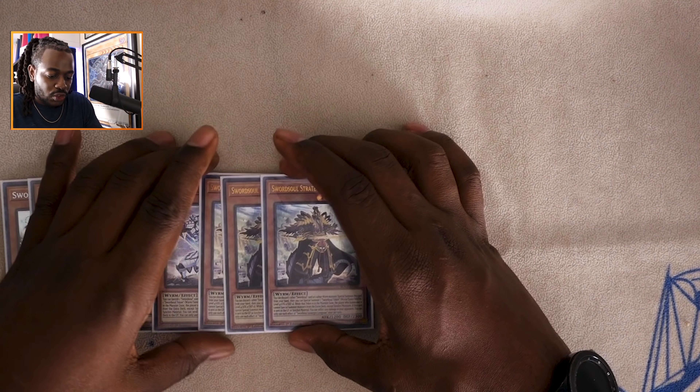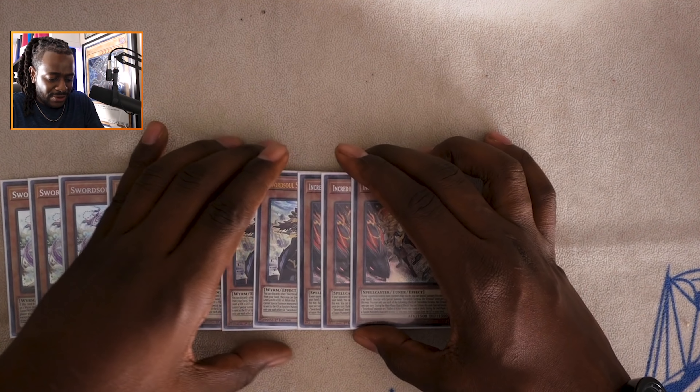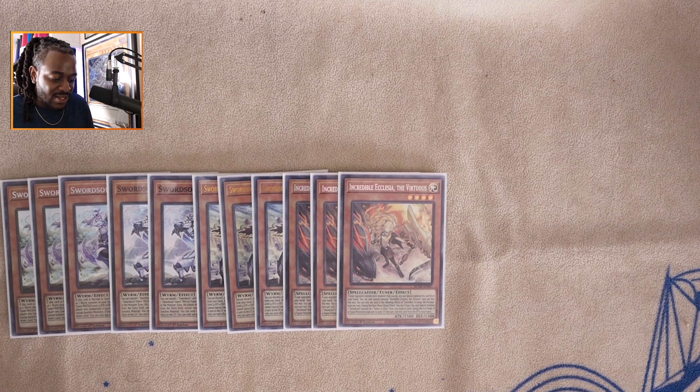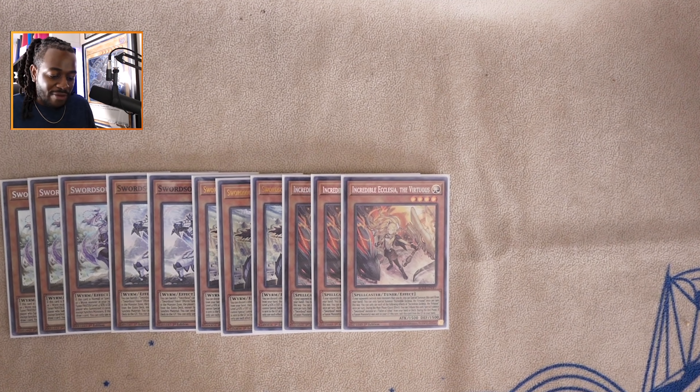Starting off with the monsters: three copies of Sword Soul Moyi and two copies of Sword Soul Taya. Moyi and Taya are your normal summons of the deck, allowing you to get a free token tuner monster to your side of the field by either revealing a worm or banishing a Sword Soul or worm monster respectively. They also have interesting effects allowing you to foolish burial a worm or Sword Soul and draw a card. These are very important play starters for the strategy.